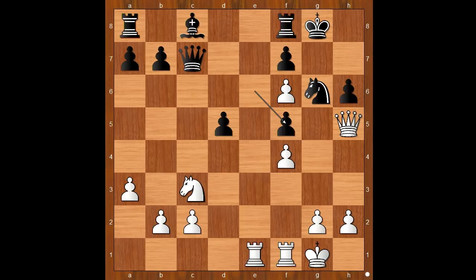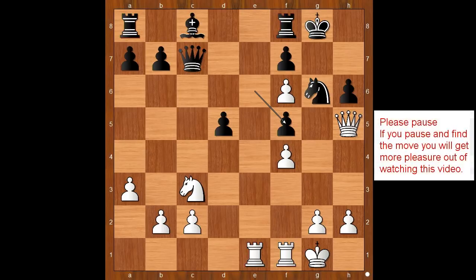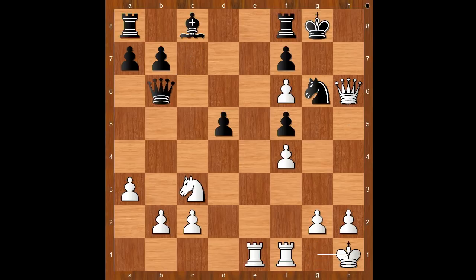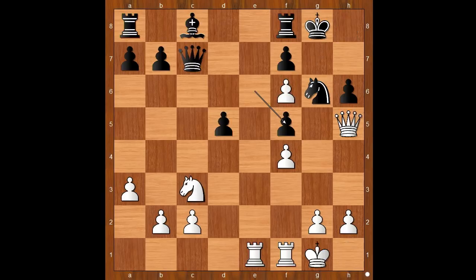It is white to move. What would you do? Please pause and find the best move for white. Did you find queen takes on h6? If you did — no, congratulations. Eesha Karavade was counting on this continuation. Queen to b6 check, and after king to h1, queen takes on f6, knight takes on d5 attacking the queen, queen goes to h8 — and black is okay. So queen takes on h6 is not the right move.